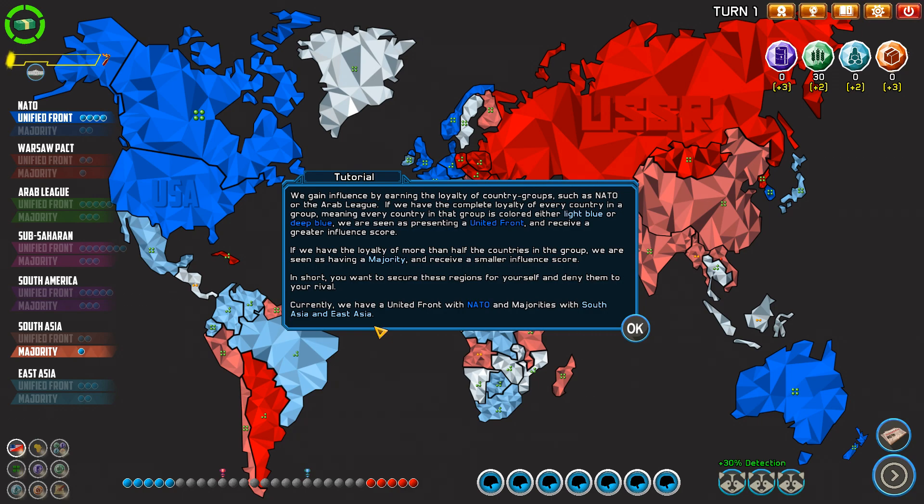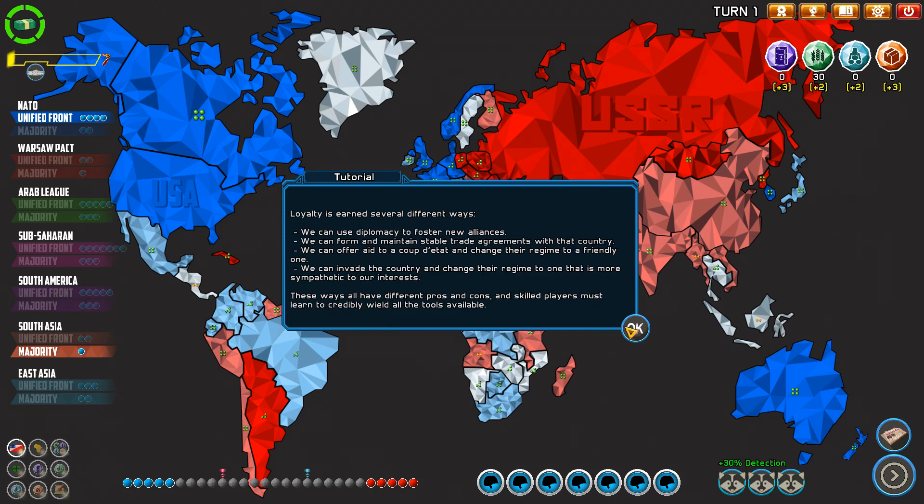So, country groups — if you have a united front you receive a greater influence score; if you have a majority you receive a smaller influence score. In short, you want to secure these regions for yourself and deny them to your rival. Currently we have United Front with NATO and a majority in South America and East Asia. Loyalty can be earned in several ways: diplomacy to foster new alliances, forming stable trade agreements, offering aid in a coup d'état to install a friendly regime, or invading a country to change its regime to one more sympathetic to your interests.